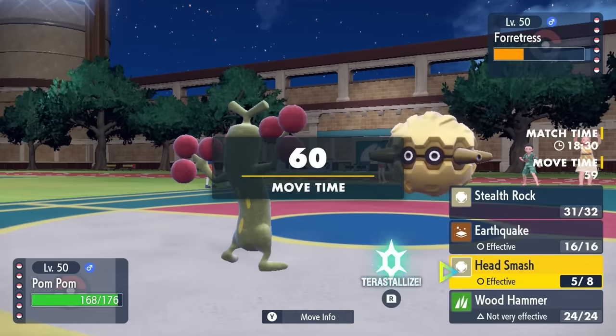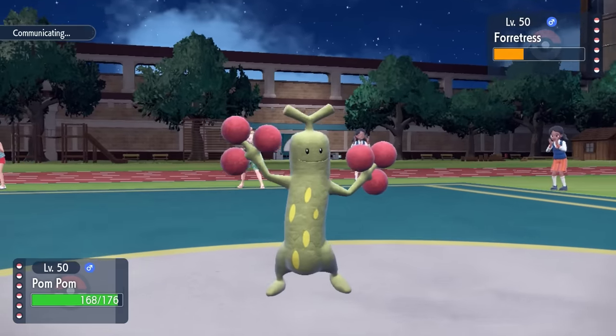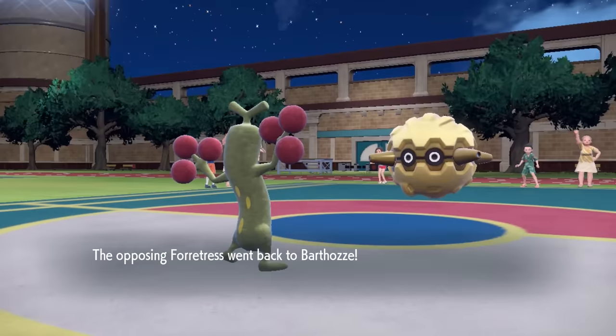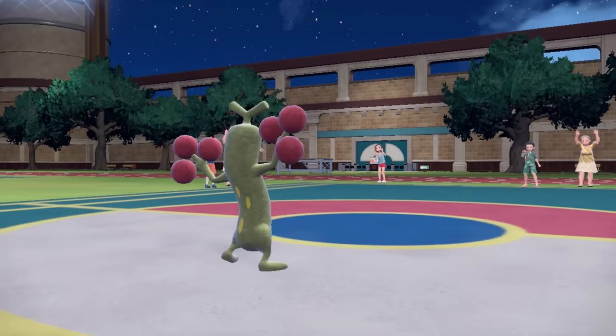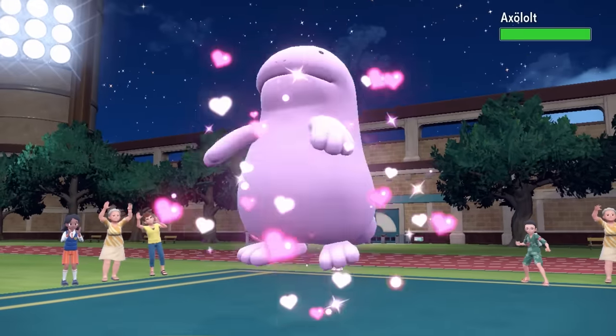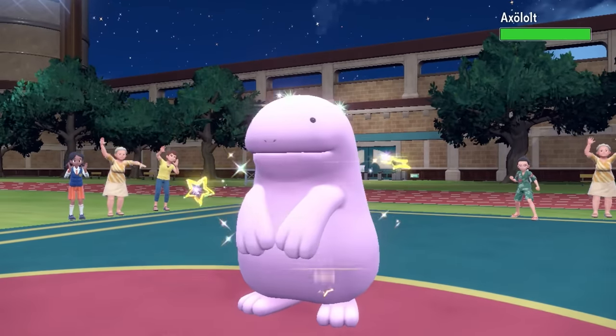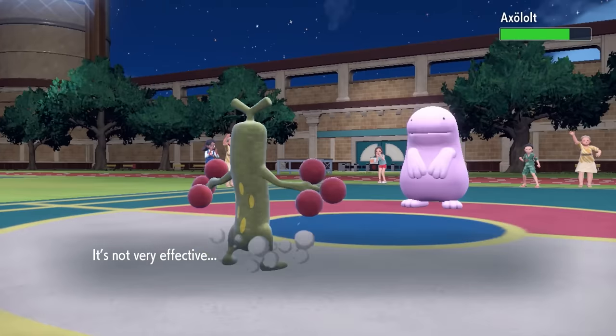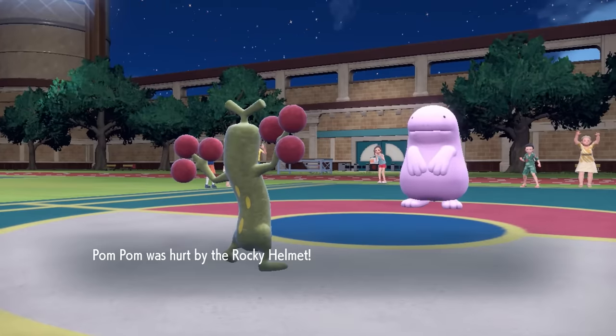I have a couple of options: either go for the read and expect the Quagsire, or just stay smashing. I probably should have named this thing the Hulk, because I'm just out here smashing. I'm going for one more Head Smash, and they do actually end up going for the Bolt Switch, bringing in the arch nemesis Quagsire. Quagsire can take a Head Smash all day, but I do have the coverage with the Wood Hammer.